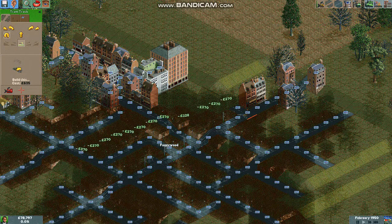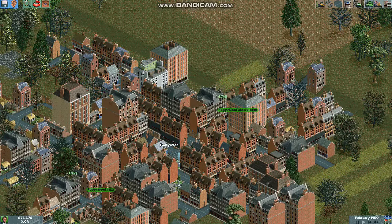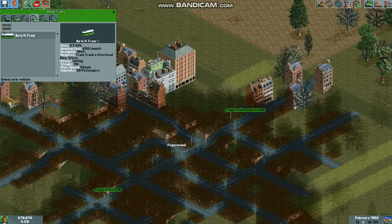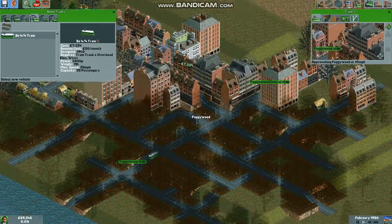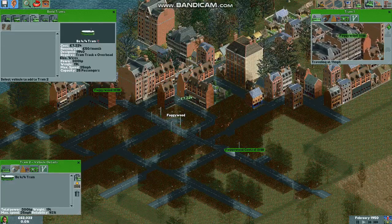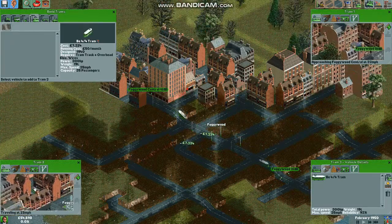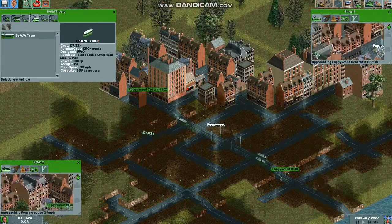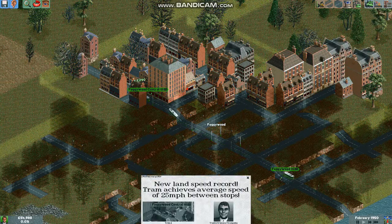We're going to make two stations: Foggy Wood and Foggy Wood Central, and we'll order our trams. This is the only tram available that will work. Let's put down one — it's a British style scenario so they're driving on the left. We're going to add a second one for extra capacity so our ratings go up, and let's put in a third one for good measure. Now literally the only thing we have to do is speed this up a bit.